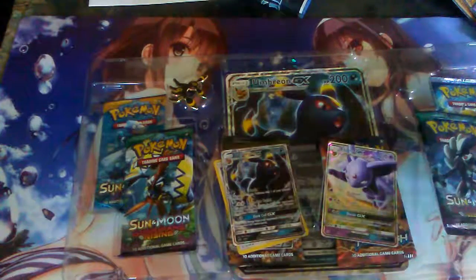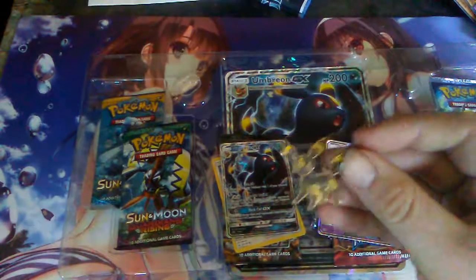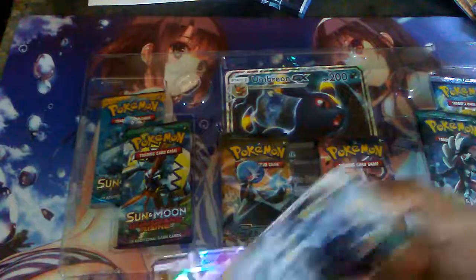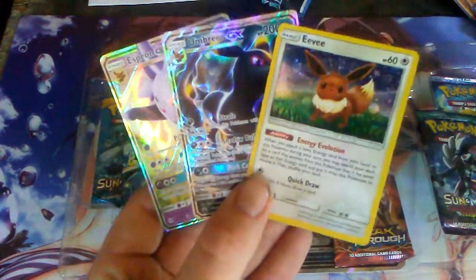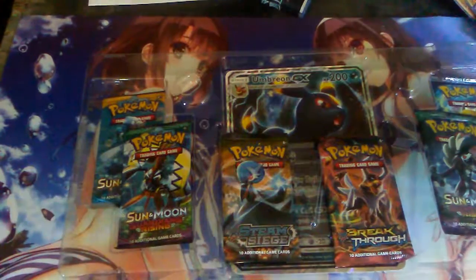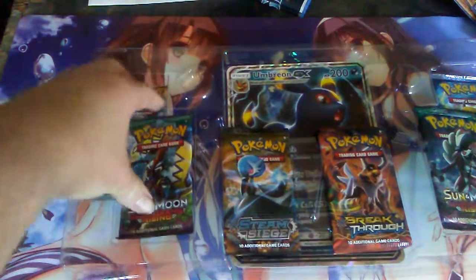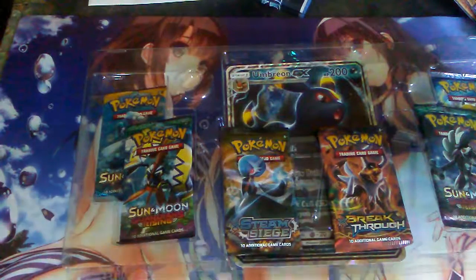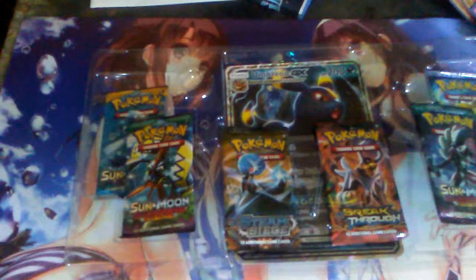First we get an Umbreon coin, Umbreon pin, our promo cards — Espeon and Umbreon GX cards — and an Eevee. Also we get six packs: BREAKthrough, Steam Siege, two Guardians Rising, Sun and Moon, and Evolutions.